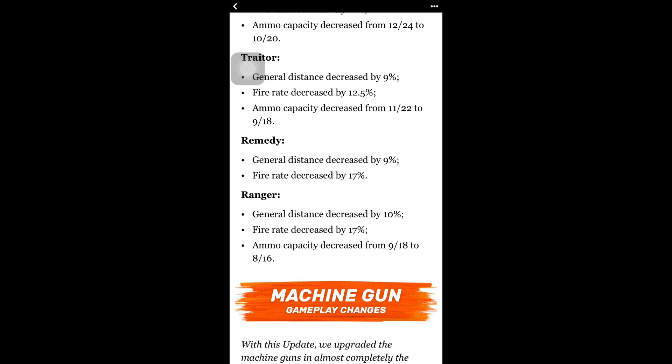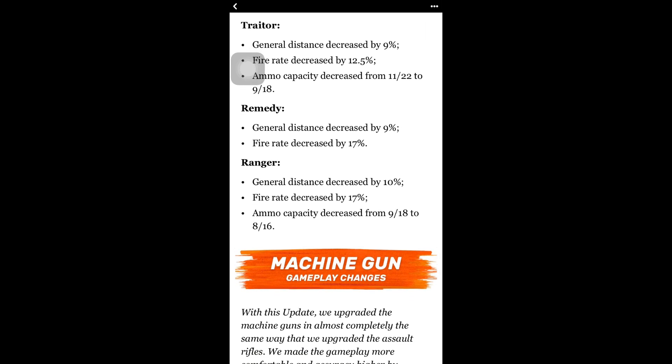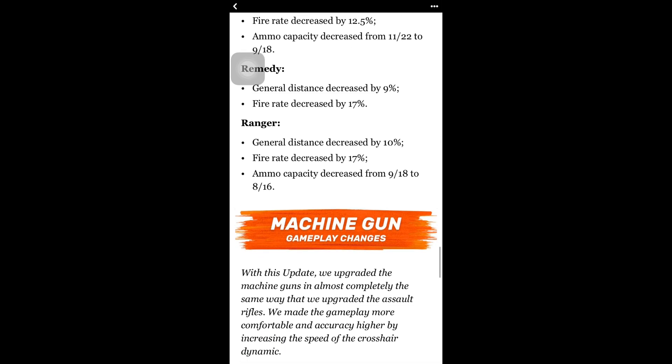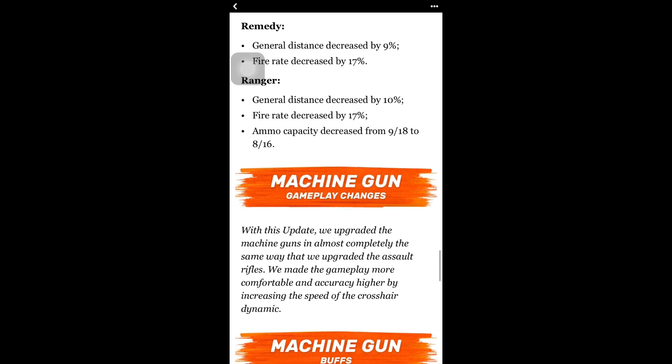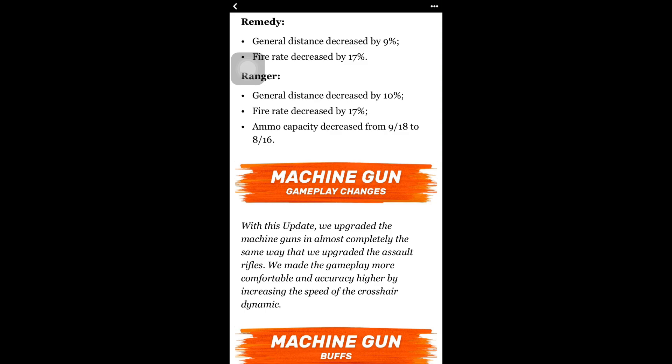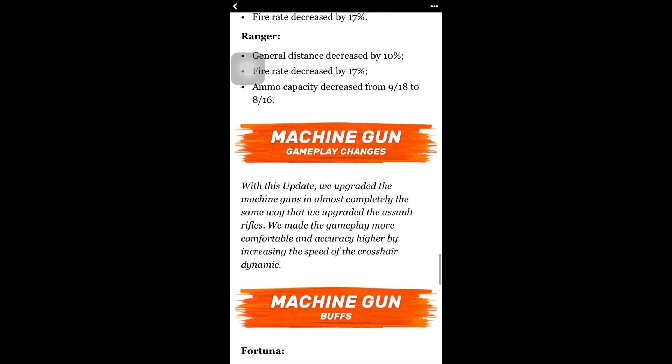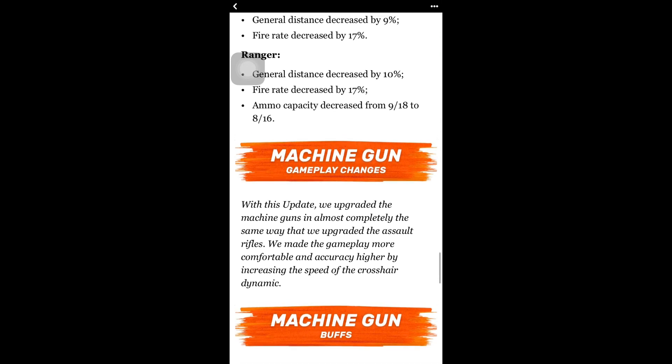You should look for shotguns that weren't nerfed. I don't think the Trader will be the best anymore. The Remedy: general distance decreased by 9% and fire rate decreased by 17% — it already had one of the slowest fire rates, so it's basically not very useful now. The Ranger — this is the biggest one for free-to-play players — general distance decreased by 10%, fire rate decreased by 17%, and ammo capacity decreased from 9/18 to 8/16. This is why I recommend the Destroyer then the Porcupine. The Ranger just isn't the same anymore and is probably not worth the gold.